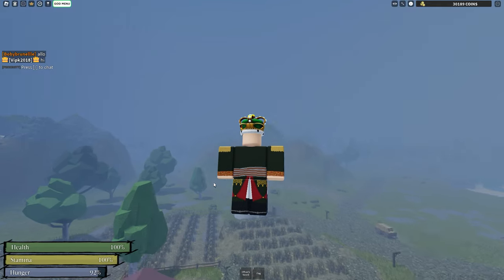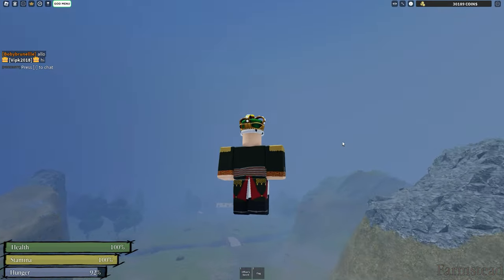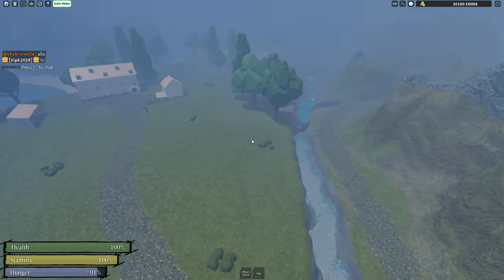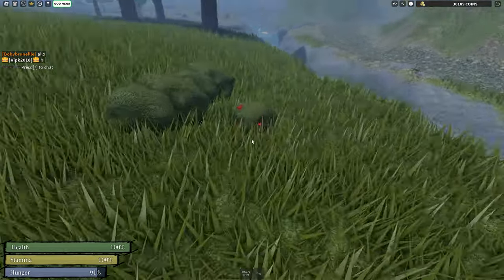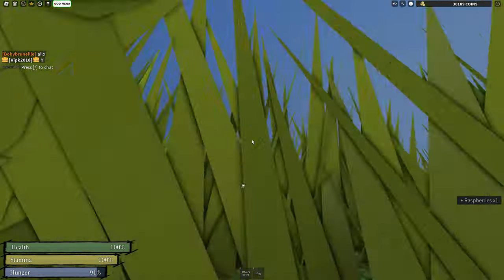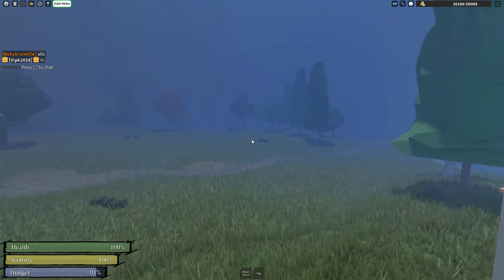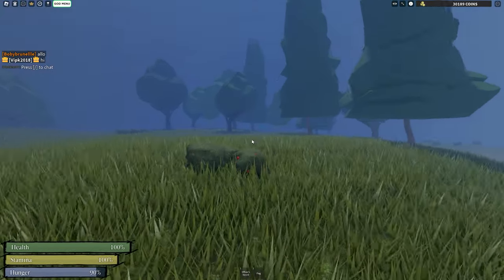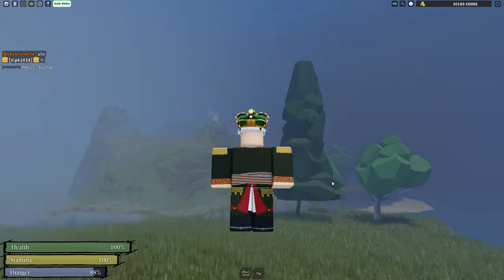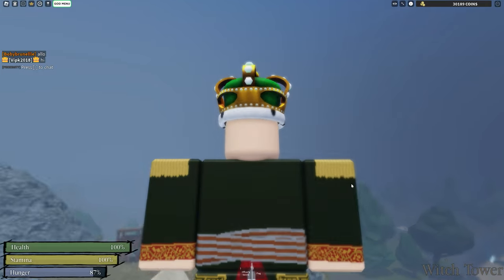All you have to do is go to a certain area. My VIP told me there's some at Monastery, but Wolf also told me there's some at Manor House, so let's go to Manor House. See, you can get some raspberries here — you can gather them. And let's go a bit this way. See some more raspberries here, you can gather these. That's how you get raspberries and berries.